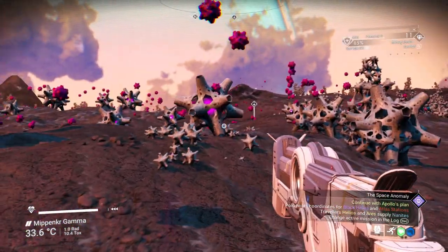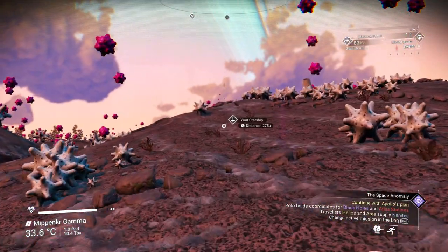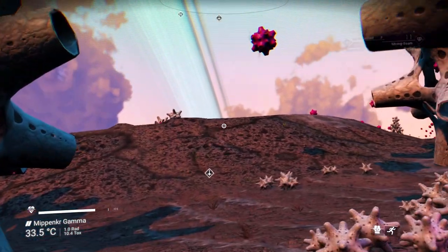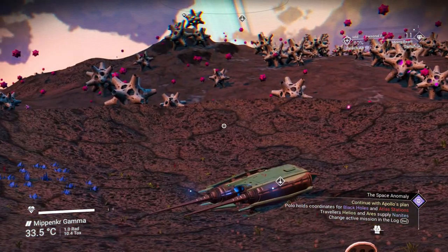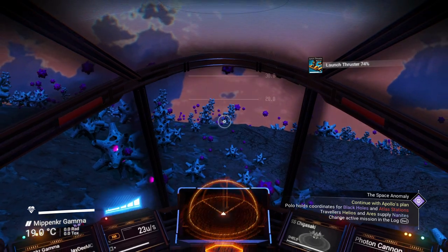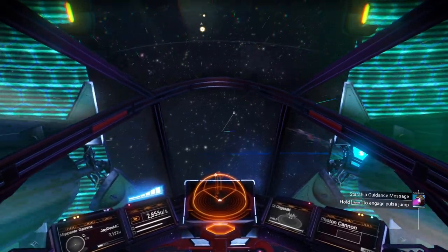The important thing I need to do right now is get the space anomaly in here. I realize I didn't do that in the previous system — the red system that I went to. Could have done that, honestly. That would have made it a lot easier for me to leave — I could have just taken the teleporter. Oh and it's nighttime suddenly. So the space stations — hold on!